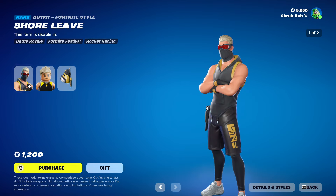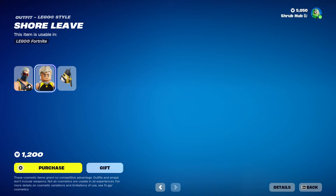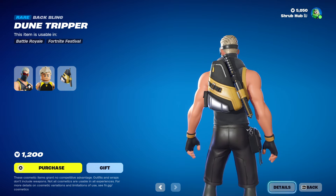Then we have the Shaw Lee skin here from Chapter 2 Season 3. He has the Hooded edit style, it looks pretty nice — this is his logo style, very basic. And he comes with the Dune Tripper backbling, pretty nice.